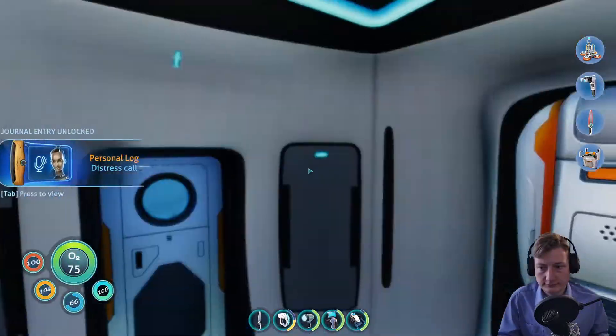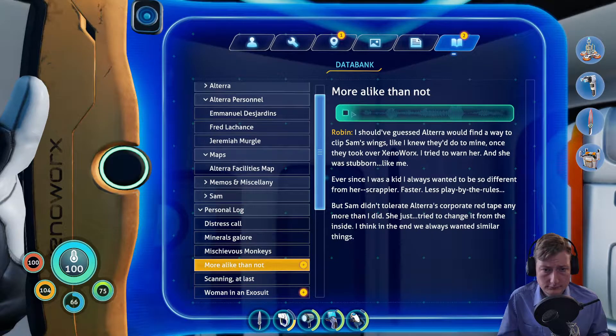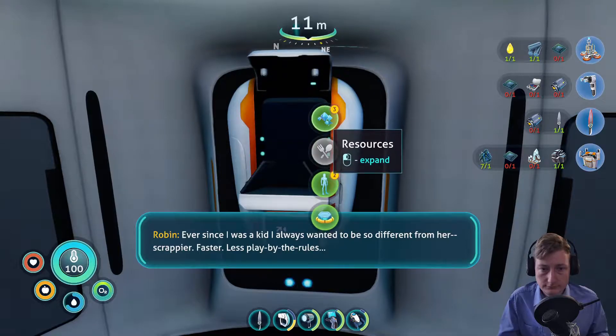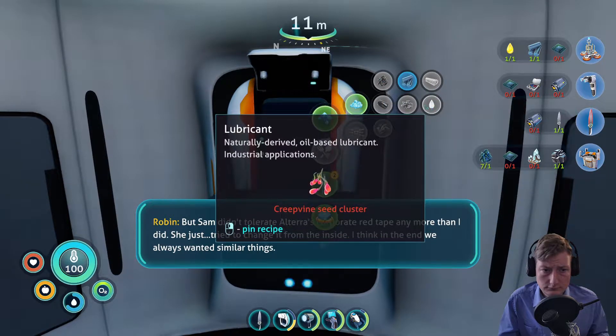Picked up what sounds like a distress call — who or what is out here calling for help? Didn't sound human. Maybe it's from a remnant of architect technology. Even if it's just a mimic from one of the more intelligent aquatic specimens, that could be a major find. Or if it's from Alterra it could have bearing on what happened to Sam — I should definitely check it out. I should have guessed Alterra would find a way to clip Sam's wings.